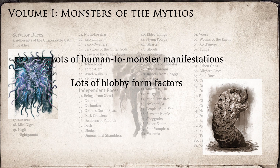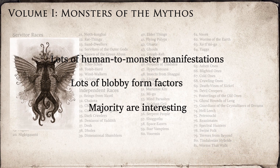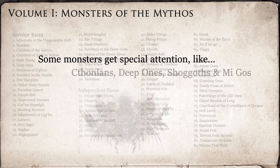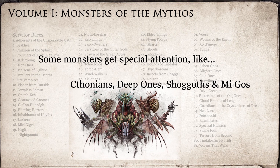Another theme was that a lot of them seemed to be a giant blob of gross, writhing parts. To be fair, a lot of the entries are unique and interesting, and some of the creatures get really special attention, such as the Chthonians, Deep One variants, Shoggoths, and Mi-Go. Note: Mi-Go is not your friend.